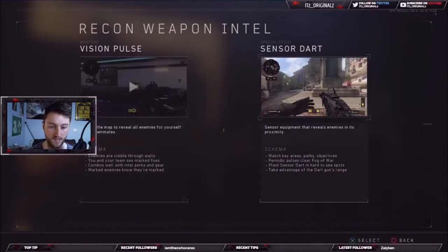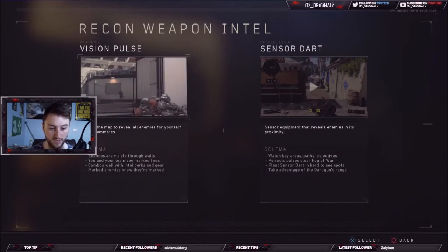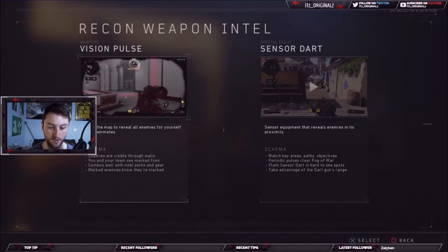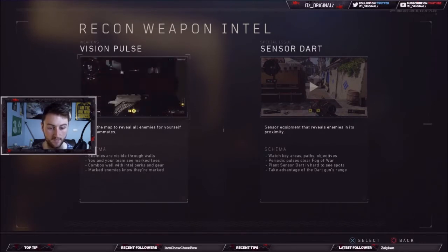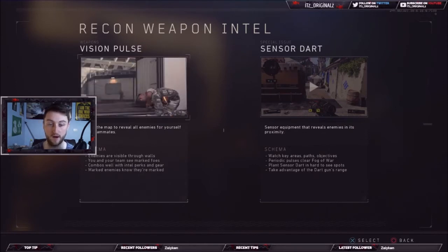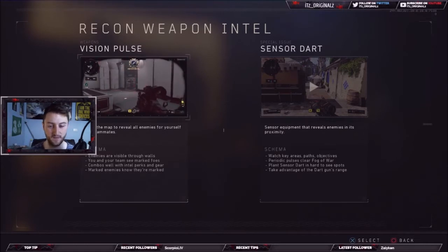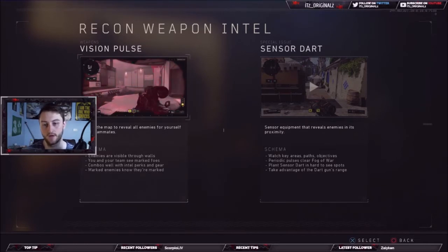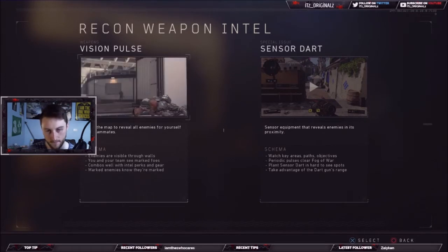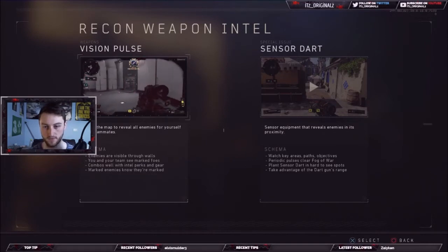As you can see, it says 'see enemies through walls' — you and your teammates can see marked foes. Once an enemy is marked, their body and frame show up in red and you can actually see it through walls. Importantly, it doesn't tell the enemy that they're on the radar.